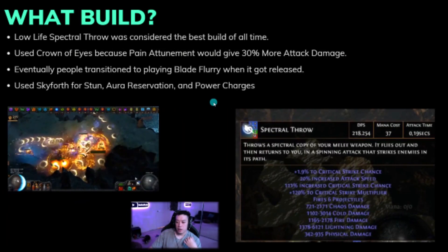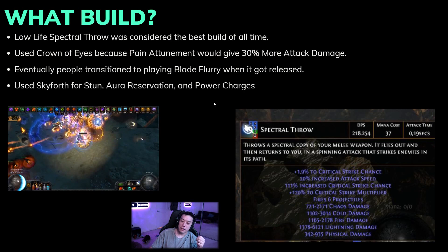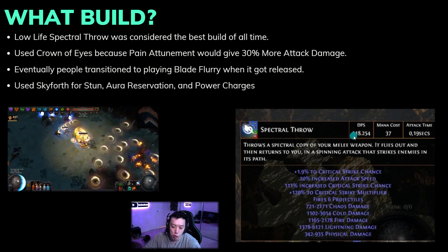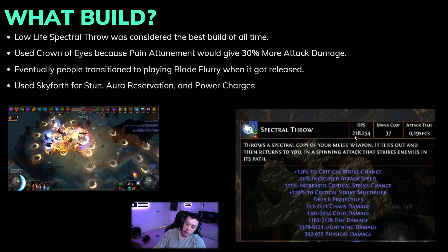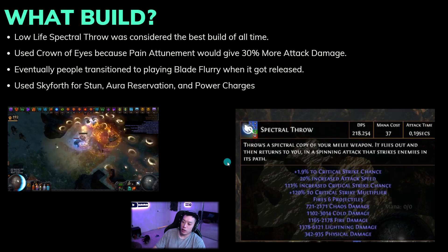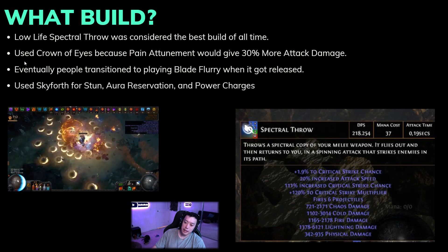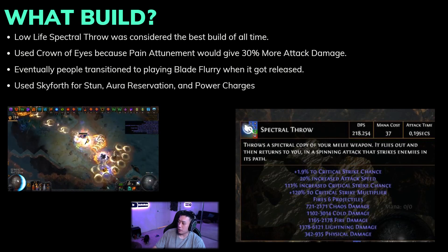Night Blade support was added in 3.8.0. So the build used to play with this dagger was Low Life Spectral Throw — probably one of the most iconic builds in the past, equivalent to how popular Tornado Shot is nowadays. As you can see from the screenshot, 218,000 DPS — this was a tooltip worthy of a screenshot. This just shows how far back DPS used to be. The reason you go Low Life Spectral Throw is because Crown of Eyes used to be an insane item for attack builds, giving a more damage multiplier with Low Life Pain Attunement — pretty much 30% more damage.